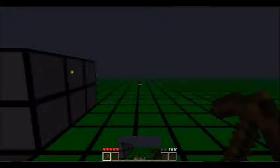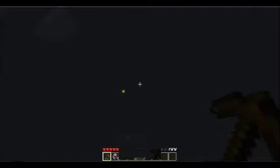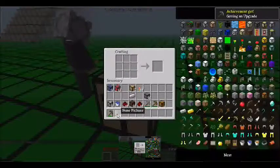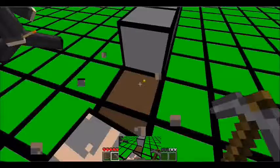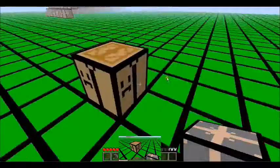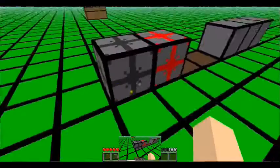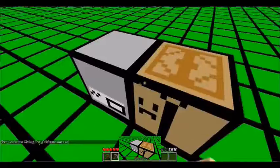With your wooden pickaxe, go over here and mine this stone. Now we get three of these. Go back and make a stone pickaxe, then mine your iron. You'll need three iron for this. Sorry, he's stealing my iron — he broke it and it fell. You're gonna need coal and eight more pieces of cobblestone so you can make a furnace. Mine your coal.